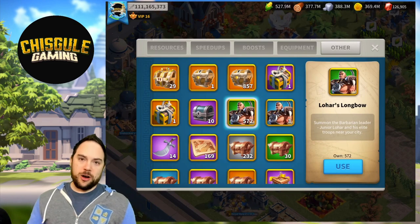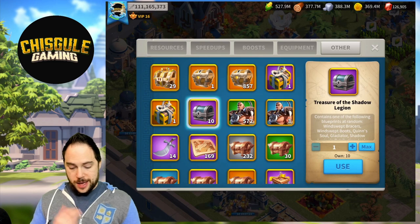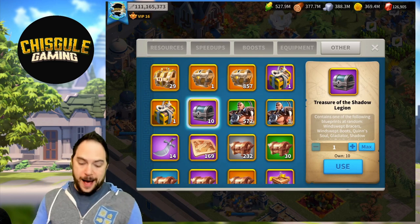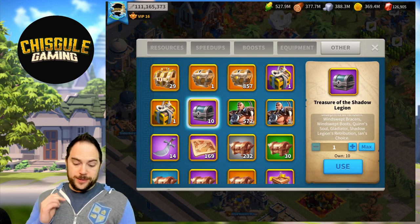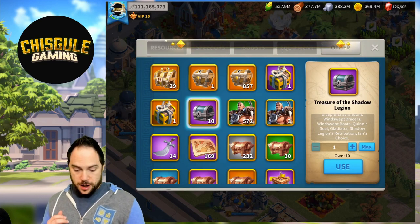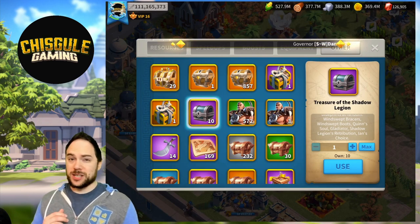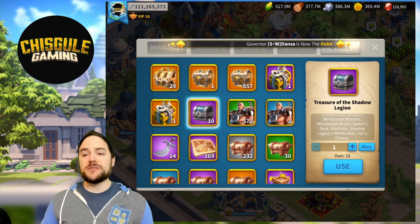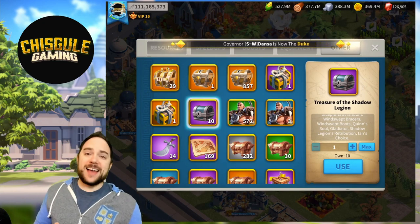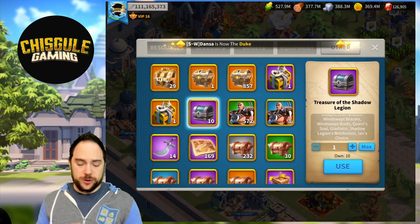So I love getting all those materials so we can craft gear, and contained within the Treasures of the Shadow Legion is gear we can craft. The gear includes Windswept Bracers and Boots, Quinn's Soul which is a chest piece, Gladiator which is legs, Shadow Legion's Retribution which is a legendary chest piece, and Ian's Choice which are legendary gloves. However, you only get fragments of those patterns, so it's going to take a while to even be able to craft them.